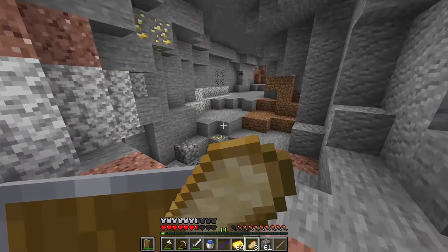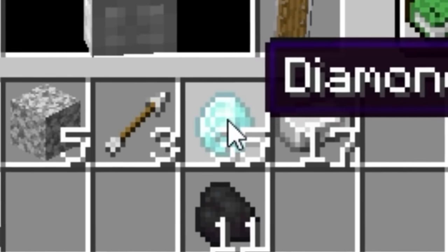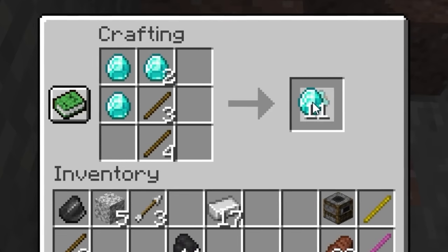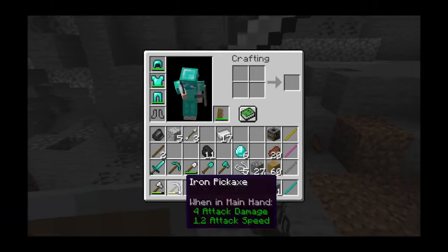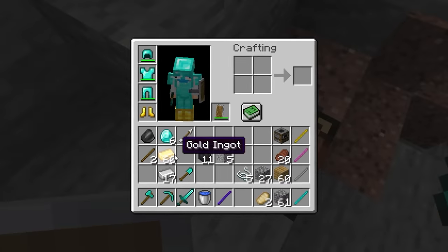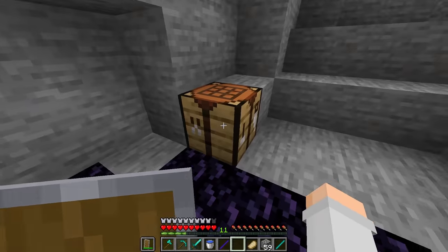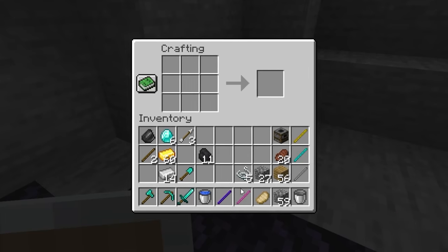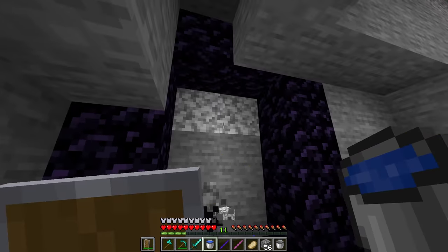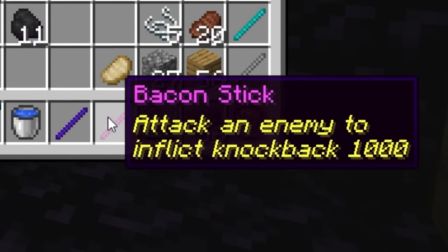Let's make full diamond armor - actually, let's not make the boots because I need gold boots for the nether. And then we can very easily make all of our diamond tools too. Forget iron - iron sucks. We're getting so close to having all of the sticks now. We've got enough gold to get the golden apple stick later as well. The sticks I'm going to keep with me are the ender stick and the bacon stick. The portal is done. I don't see how something can kill me right now.